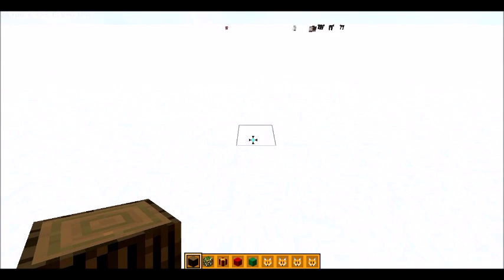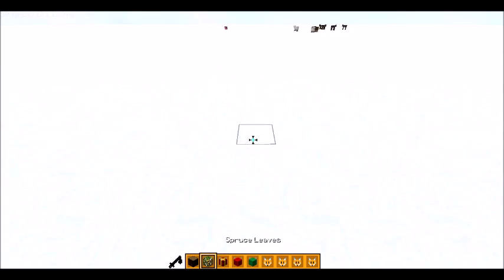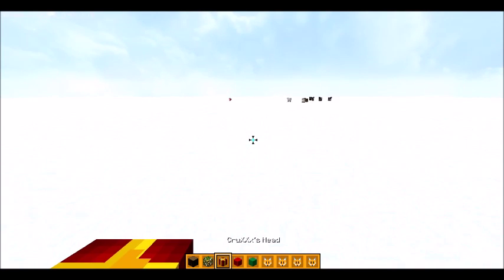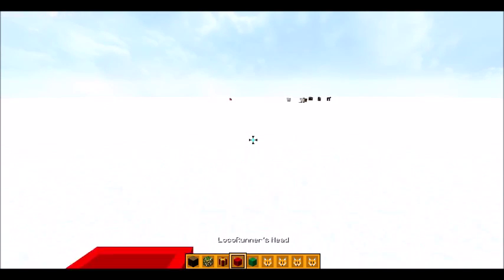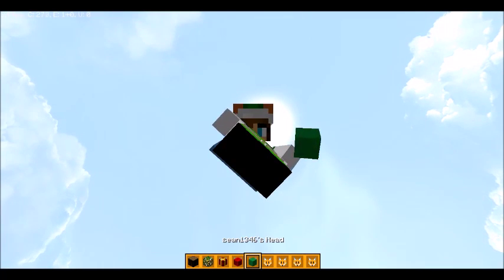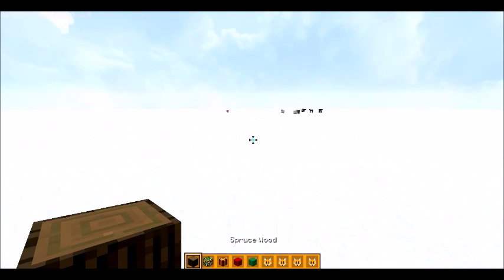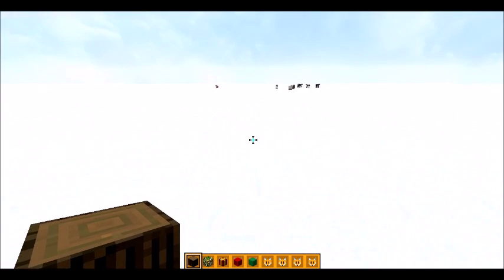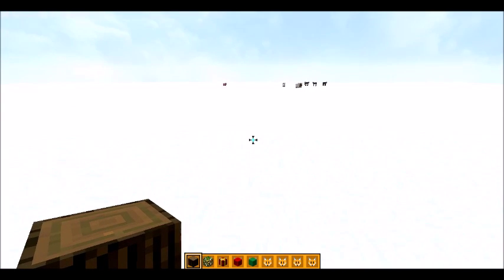I thought the first project should be a Christmas tree. These are the blocks I'll be using: spruce wood, spruce leaves, and three player heads - one as a present, one as a red bauble, and one as a green bauble. For lights, I have no clue yet, but I think the bottles will just be good enough. Let's start.